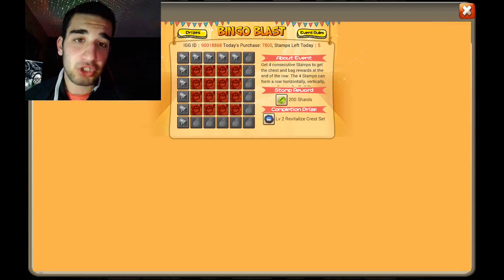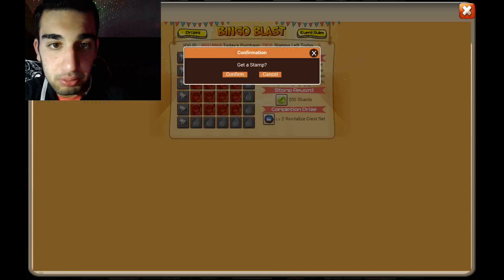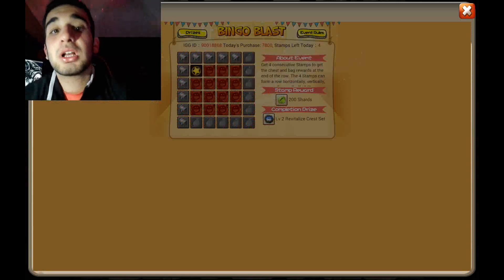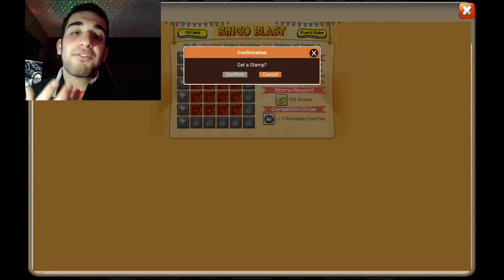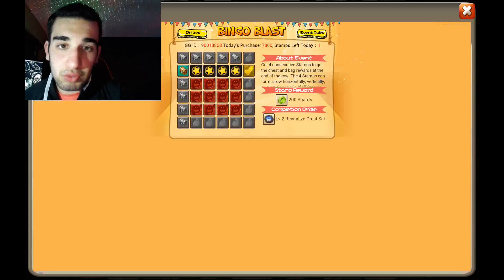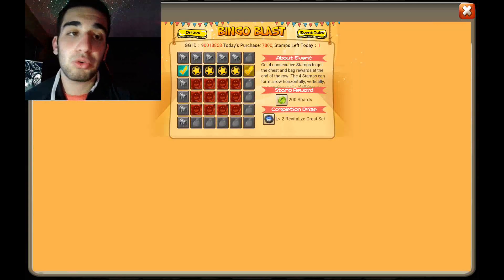Bingo blast — let's see what we got. It is today, that's cool! Boom, boom, confirm. 200 shards — boom, confirm. 200 shards — boom. I just love these events — it feels so good to win something. We got two rare crest bags and one rare crest box. That's pretty cool.